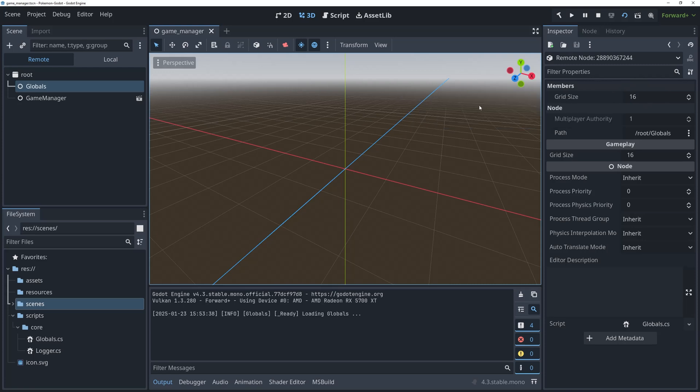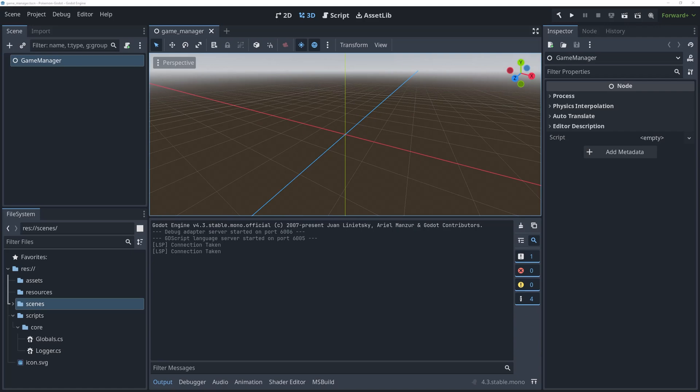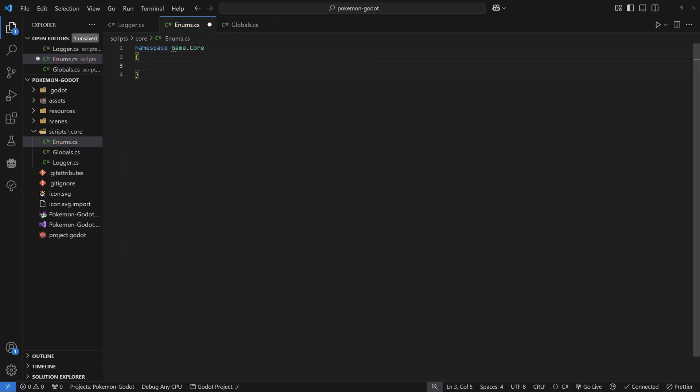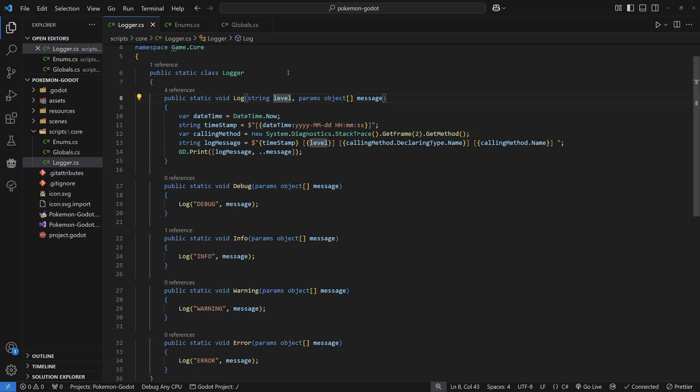Let's fix this up a little more. Create another class inside your core folder and call it Enums — this is where all our game enums can go to keep them organized. Inside the file, create your namespace Game.Core and add a public enum called LogLevel. We're going to add Debug, Info, Warning, and Error. Then go back to the Logger class and replace the string level parameter with our LogLevel enum, updating the Debug, Info, Warning, and Error functions to call the enum values.